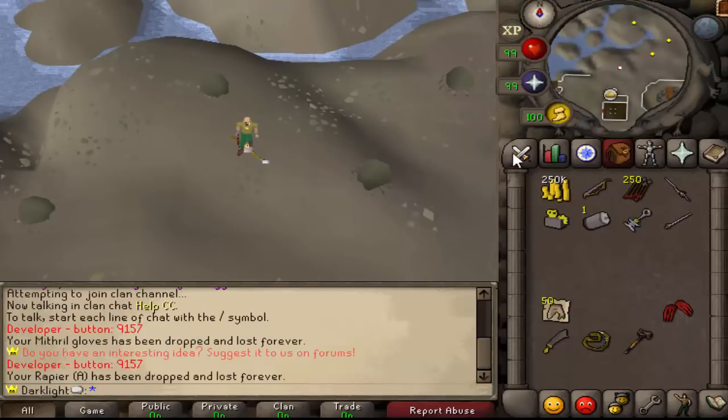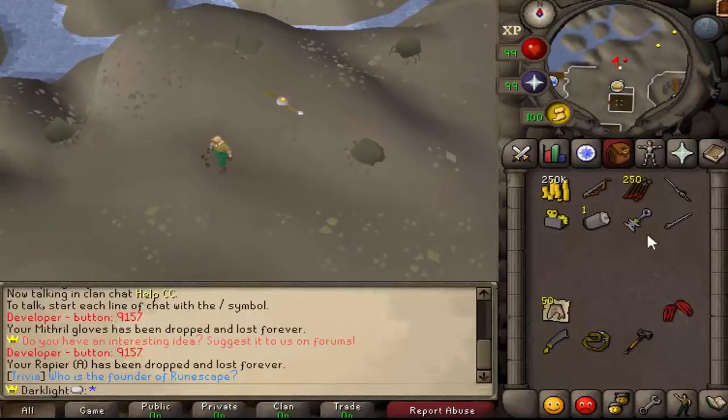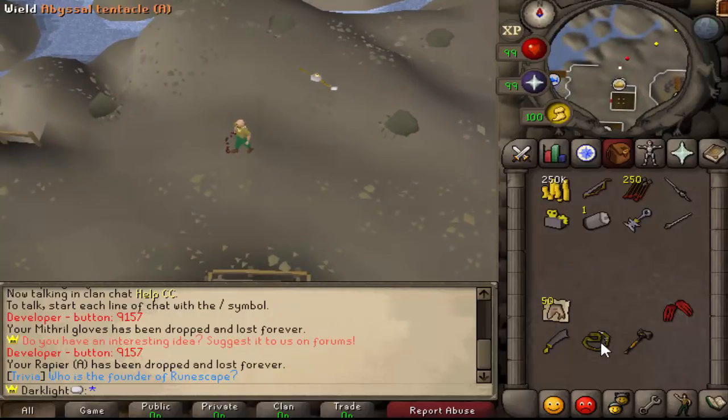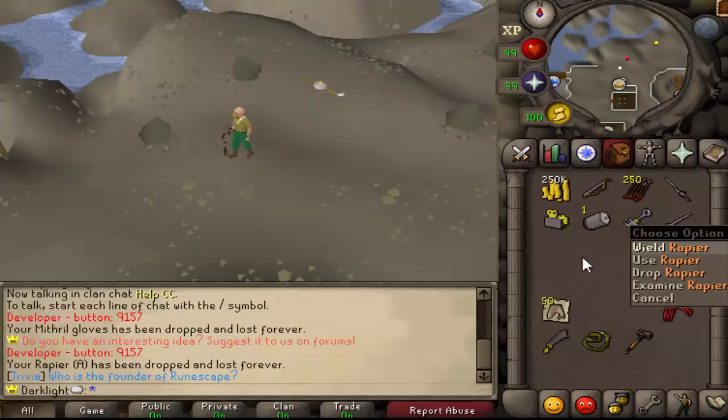At level 80 you can craft the augmenter, siphon, and dissolver. Let me hop on Dark's account to show what these all do. If you're familiar with Invention on RuneScape 3, we didn't really change this aspect too much. One of the main appeals to Invention is it's like a bossing skill — you get to upgrade your weapons, augment them, kill monsters, and gain experience. It does a lot for the economy, gives items better purpose, and lets you upgrade your gear.